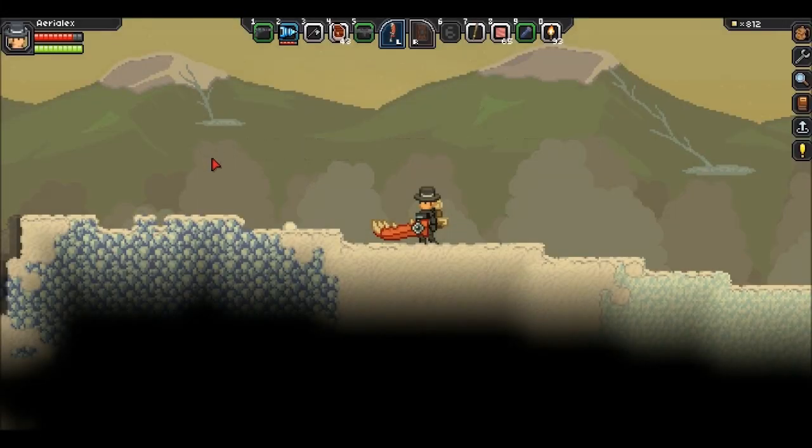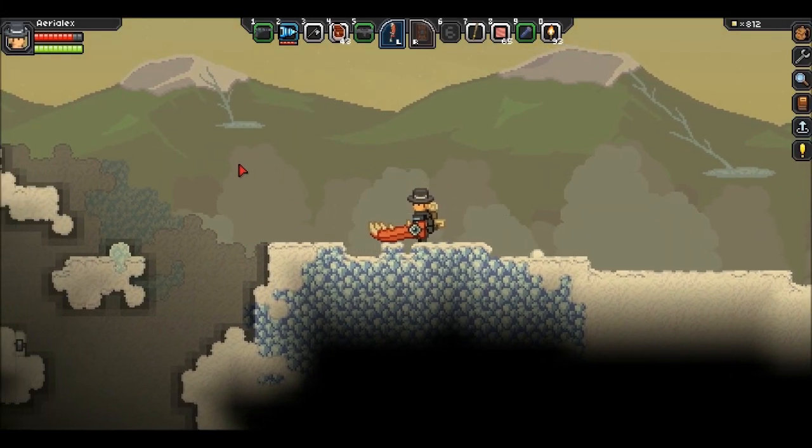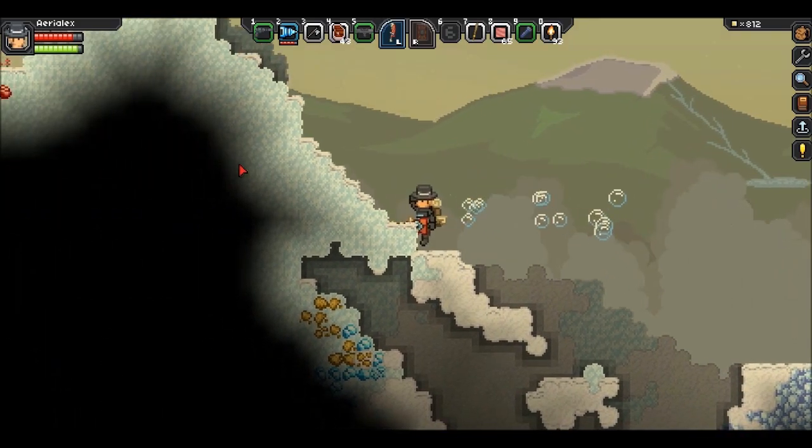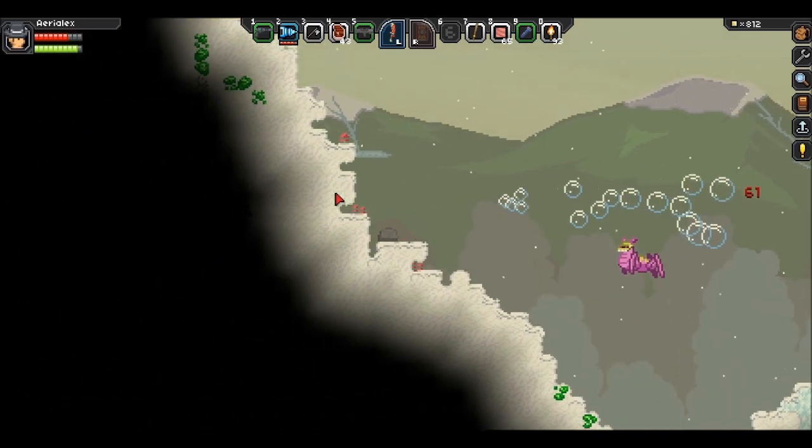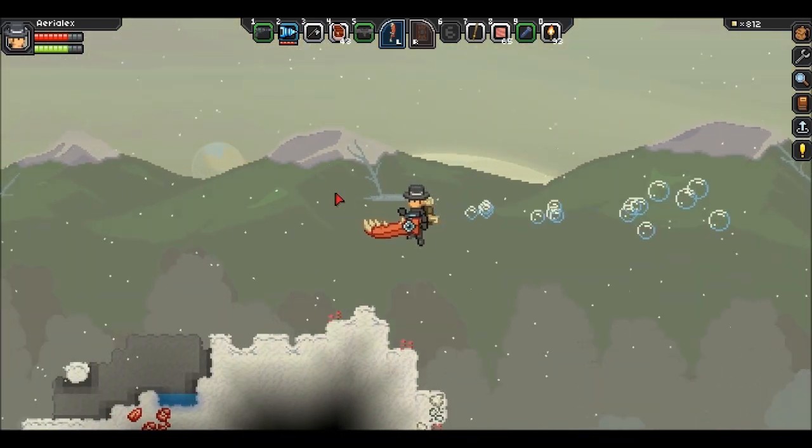Alright guys, welcome back to another video. I have some coordinates for you guys today. These cords are pretty good. You get a Legendary Eyesword as well as a Glitch Castle.